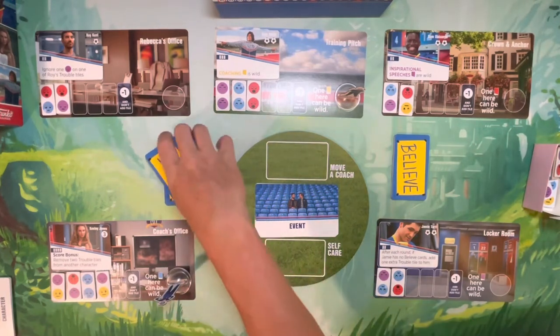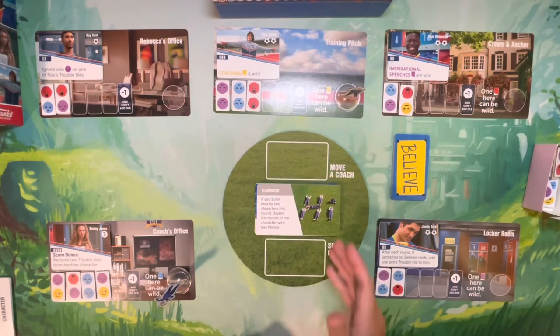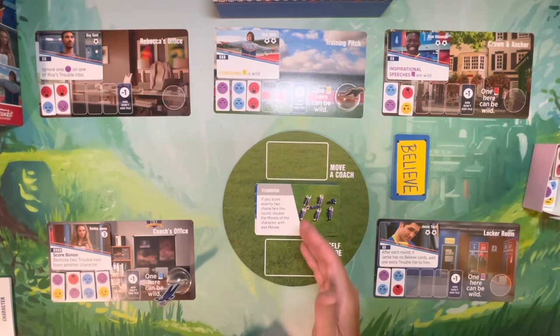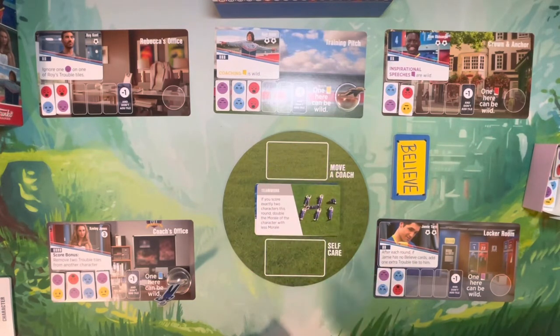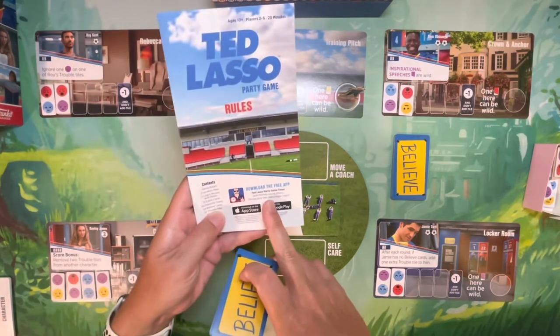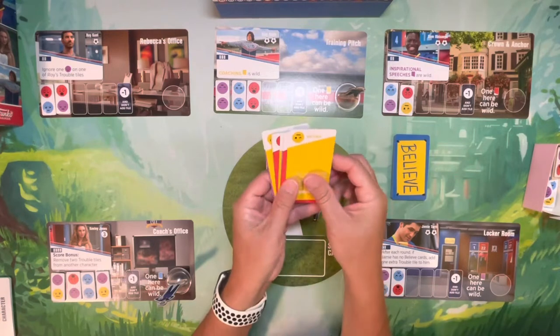You're going to flip over an event card. This event card may be positive or negative for the round — read it out loud and make sure everybody knows what it's going to do. Then you're going to start a two-minute timer; you can use the free Ted Lasso party game timer or any two-minute timer on your phone.